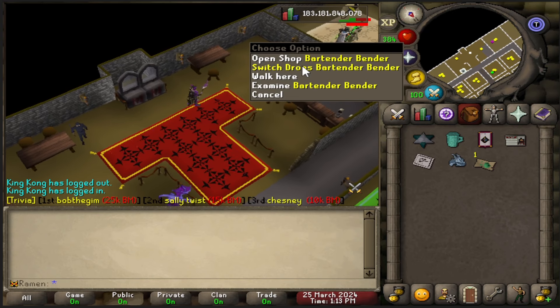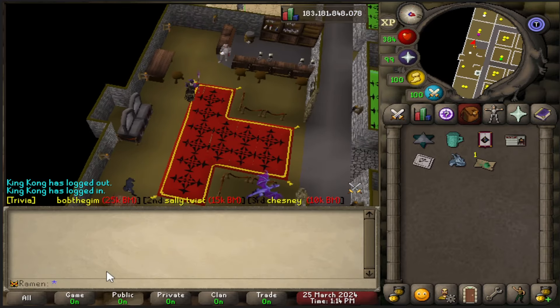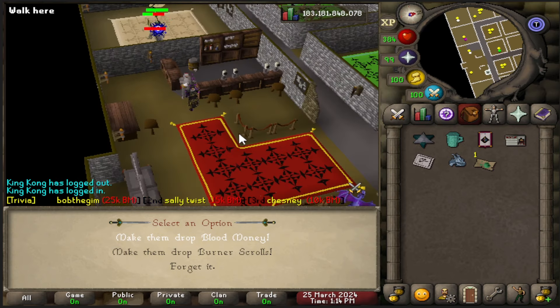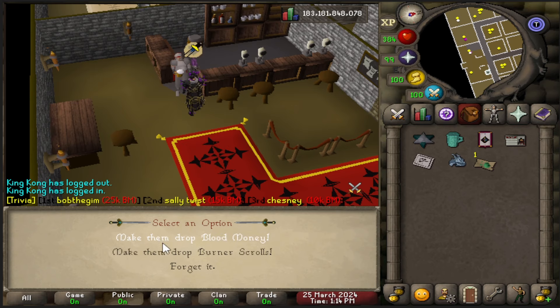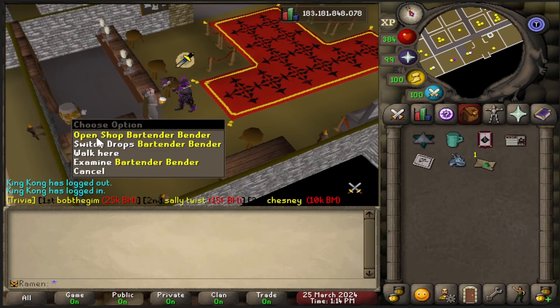Head over to Bender and right-click him. You can see you have the open shop option and also switch drops. Click switch drops and it opens this menu where you can choose between blood money or burner scrolls. Keep in mind this scales with your in-game rank, which you earn from trading in donator books. You can earn donator books from global bosses, bingo, or donating. At higher ranks you get more blood money or burner scrolls. For this video I'm going to do blood money.